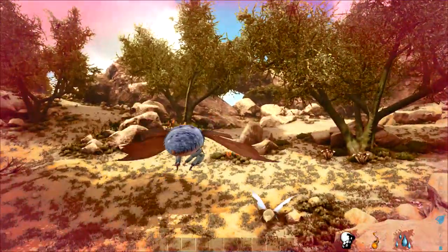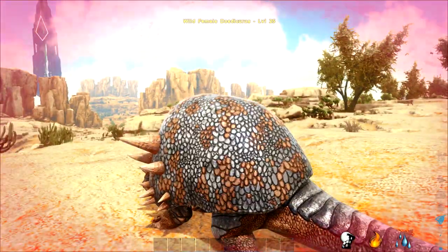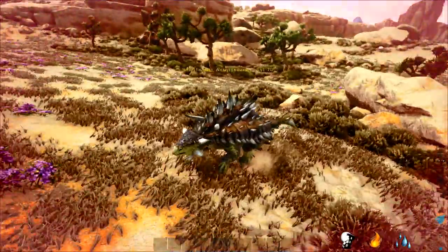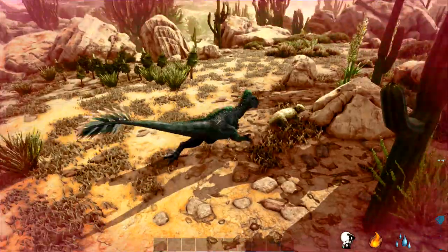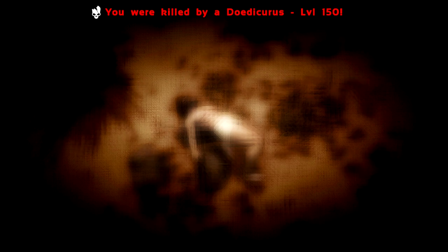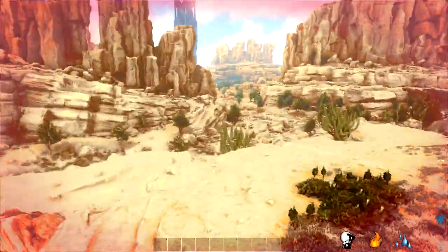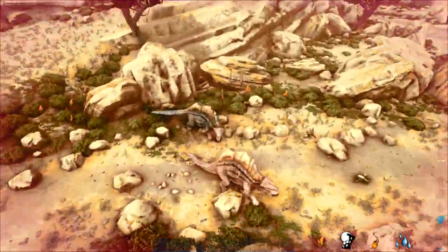When you go back onto the Scorched Earth map, you'll start seeing dinos spawning with 0s and 5s after them, and eventually you will find a level 150 dinosaur. After adjusting that command line and overriding the settings on Scorched Earth, we are now able to find dinosaurs spawning at the correct levels. Note that juju bugs, oil bugs, and jabboas do spawn at level 1, but everything else should be spawning with a 0 or a 5 after it.